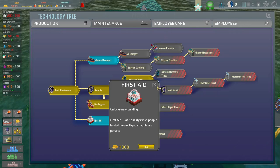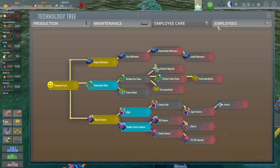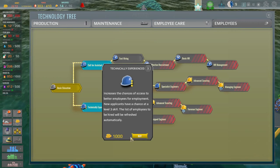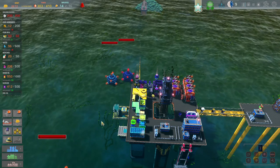Let's not blow all the money though. What about employee care? Convection oven and then employees themselves — call for assistant and technically experienced. That's a thousand again. I'm going to hang on to my money because I'm a Scrooge. So let's do that for a bit.